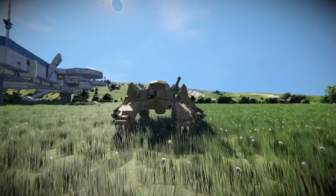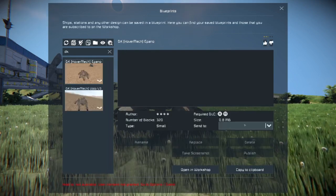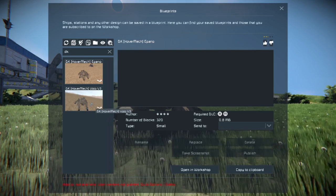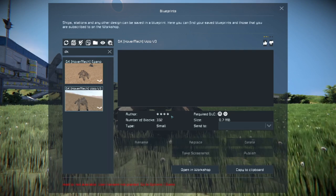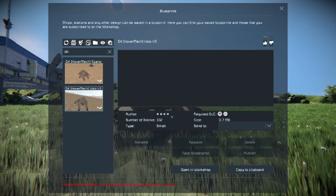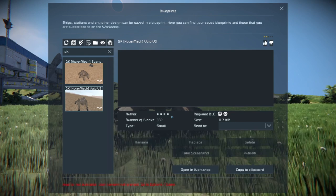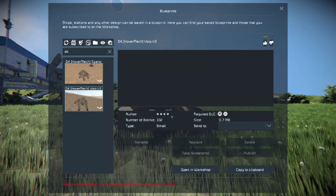Let me show you where this is. There are two of these things — we've also got the DK Hover Mech. Both of them show a bunch of question marks for the author; I don't know if that's a Steam display issue. Whoever has done this — if it is Tohade — thank you, this is amazing. You have made all my dreams for Space Engineers come true.